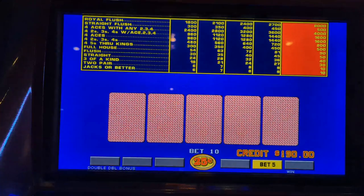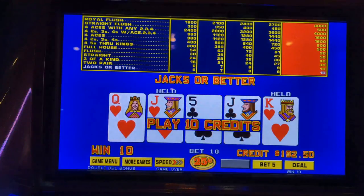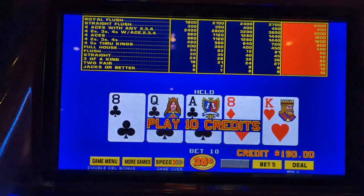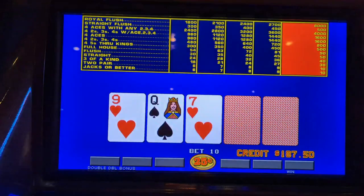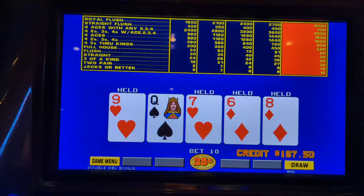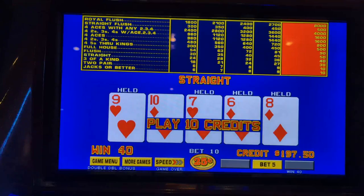There we go — automatically hold those kings and hope you get two more. Very low volatility video poker — pair of eights. Unless you hit one of those great big hands, you're not really gonna win a lot, but you're not gonna lose a lot either. It's a way to just sit there and kill time while you gamble. Jacks — that pays our money back, just for any pair of jacks or better. We got a straight draw — open-ended — we need a ten or a five. Ten! We got it. Forty quarters, ten bucks, four times our bet.